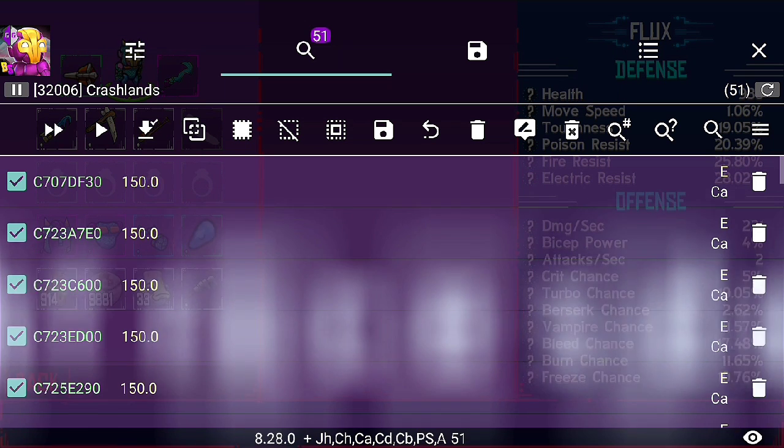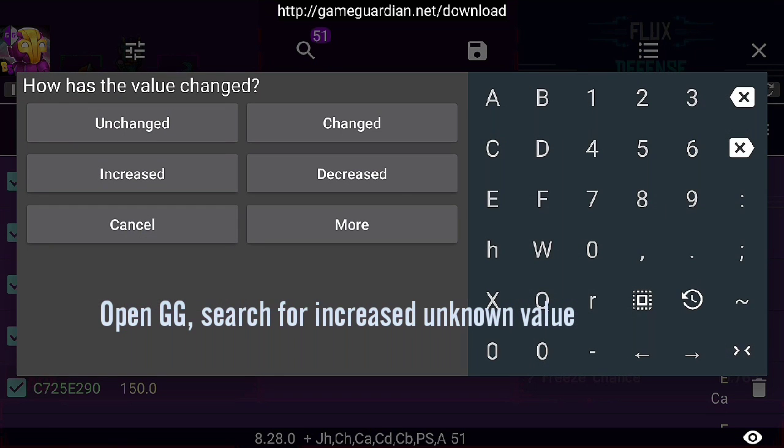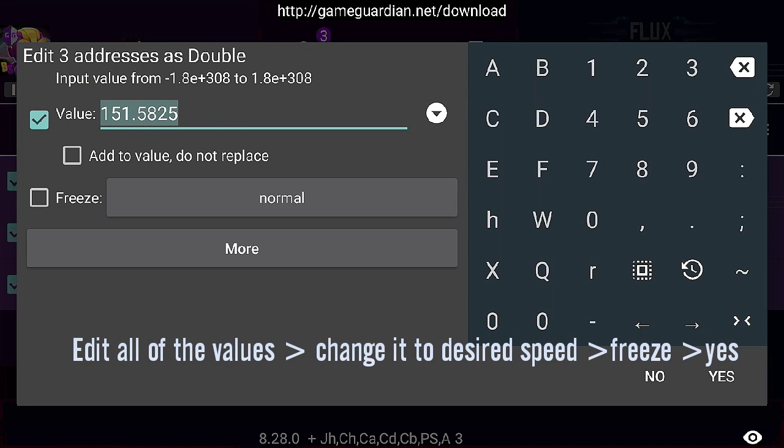Now we want to search for unknown value, right up here. And voila! This is the one. Just select all three of them. You can actually look for which one that actually changed the speed, because you can just do it with one of these, but I'm going to choose all of them — I'm lazy. Nice moving speed. This is my favorite. This is 1000. Freeze it.